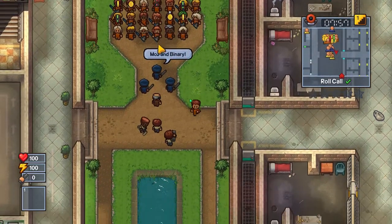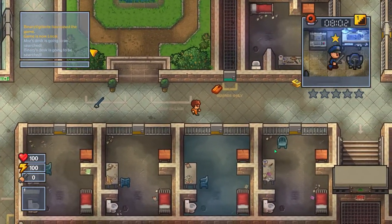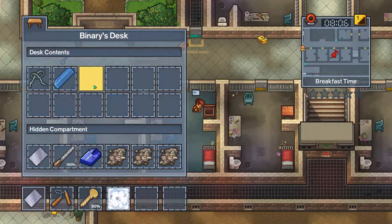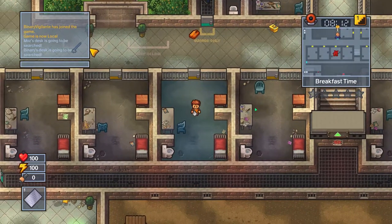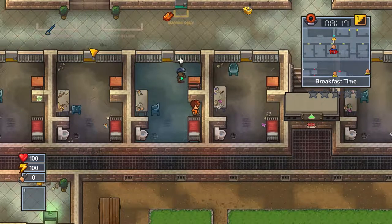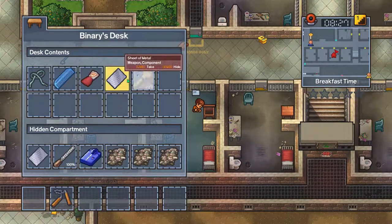Oh, that's the first time I've got searched. I have that and I have that. I don't think they will search the hidden compartment - no, they won't. It's Rogers as well. I don't know what that means up there - it's like a spyglass thing. You found nothing, that's good.